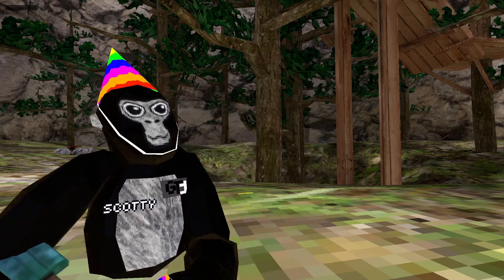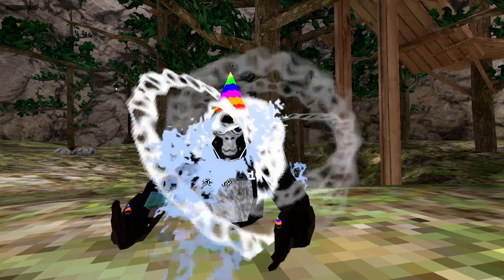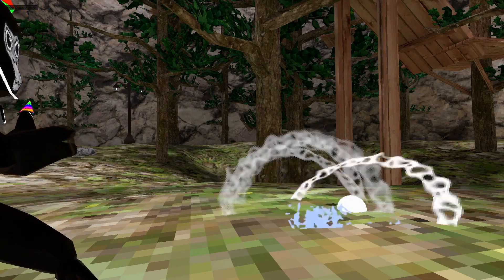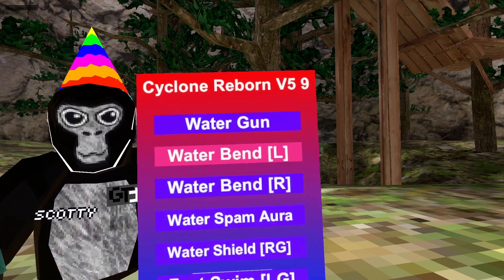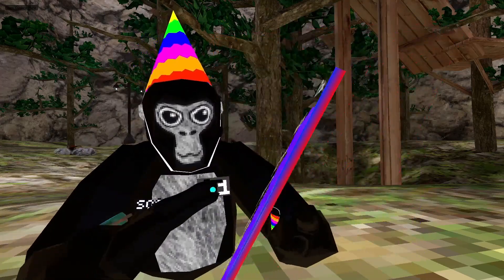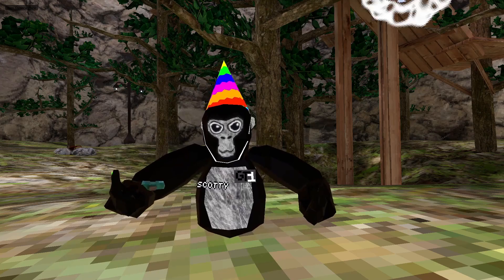TP to stump — it'll teleport you to stump using the left grip. Water spam self — water gun — this doesn't have infinite range but you can aim it and click the trigger to spam water. Water bend left. Water bend right. Water spam aura. Water shield — you hold the right grip.